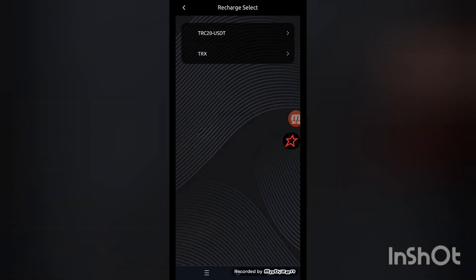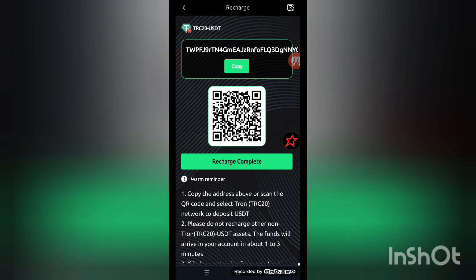You can see this kind of interface on the screen. Now choose the TSC20 network here. This kind of interface appears on the screen, showing a QR code and a link. Both are available for deposit. You can choose the QR code or the link — I will choose the link here.